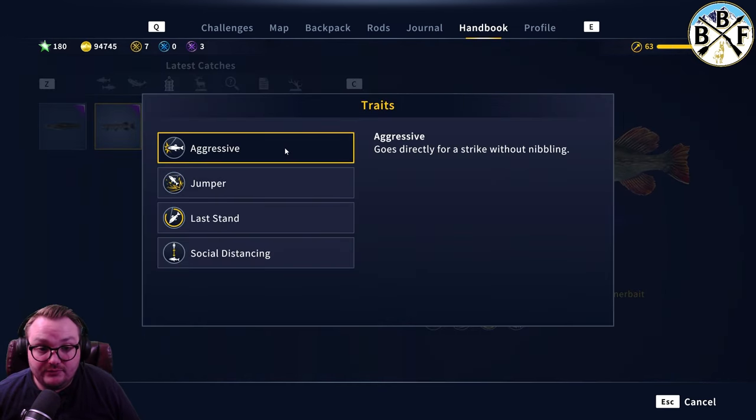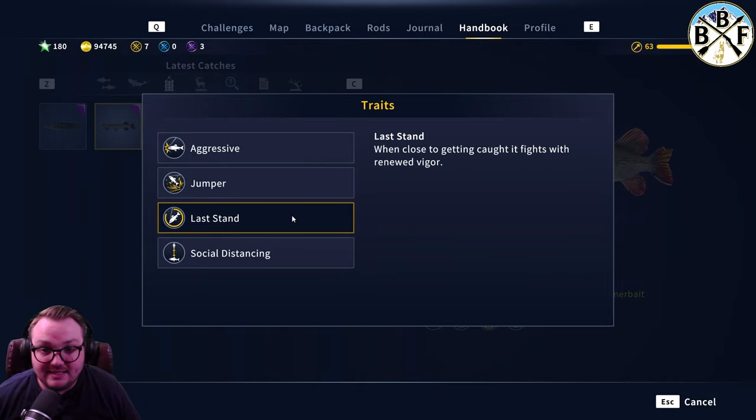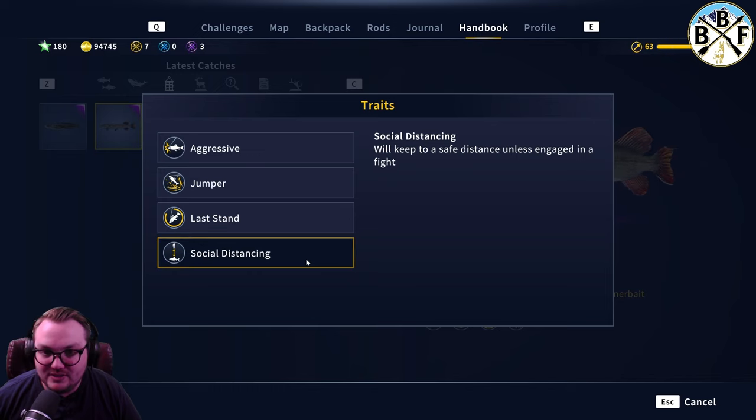His traits include Aggressive Jumper — we've seen those, they're pretty standard. Last Stand means he will fight hard at the end. If you're using a light setup, that's frustrating — you think you've got him and then he just takes off again. It's rough, but that's all part of it.